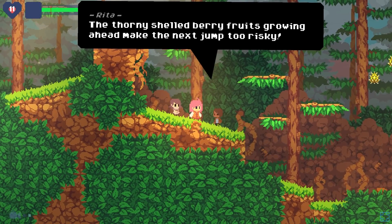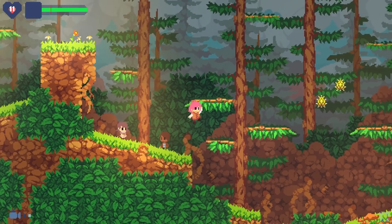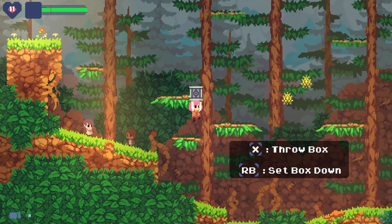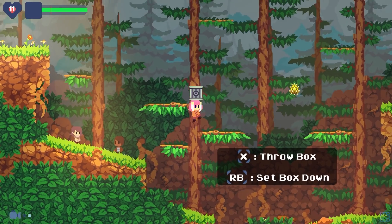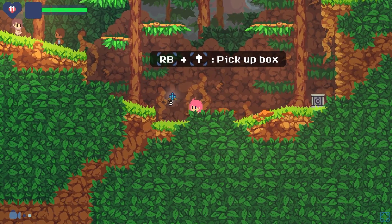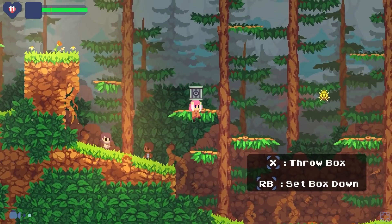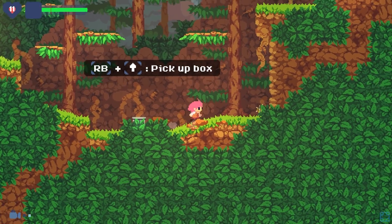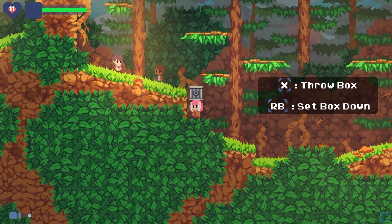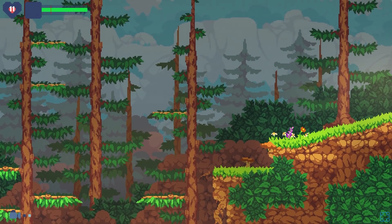Norny shells are more likely to yield berry fruits after the final hit is as light as possible — that's how my brother does it, he has it down to an exact science. Thorny shell berry fruits growing ahead make the next jump too risky — I bet you could knock them down first by throwing something at them. Do you see anything tossable around here? Throw a box! I like how the thorny fruits hurt, but this box bouncing off my head doesn't do a dang thing.